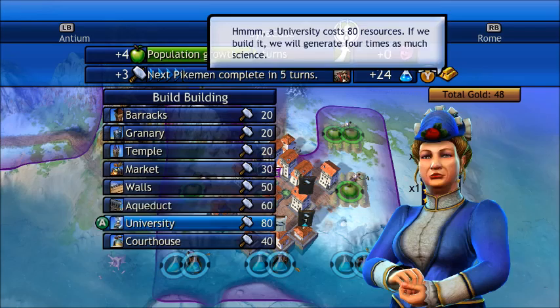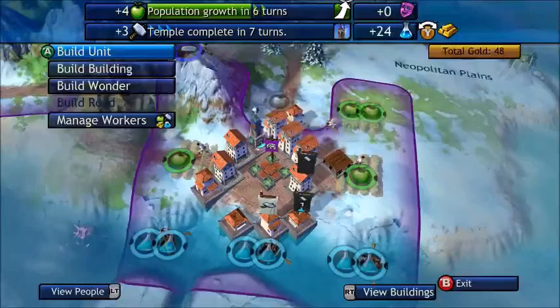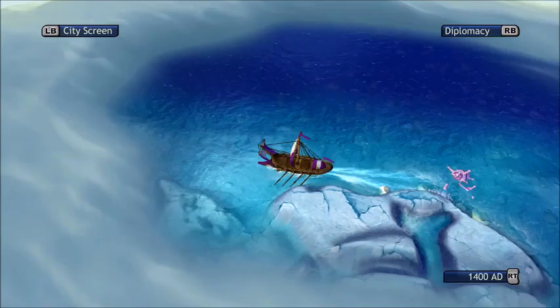The next step is I just pretty much have to explore with this ship at the moment. First to discover the university — as a result we receive plus one science in each city. That's a permanent bonus.